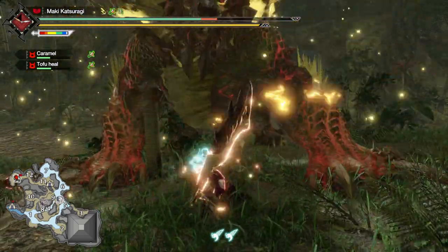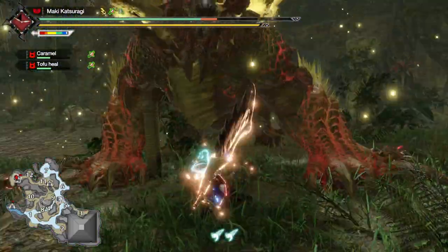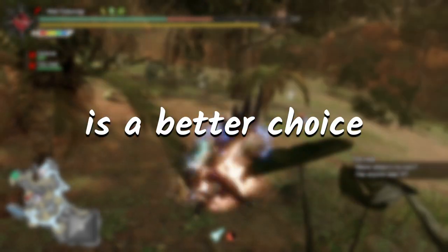If Xenogre does the head scoop, usually Xenogre will do a hip check or a single ground pound — mostly it's going to be a hip check, so dodge out of it. I'll explain in a bit why dodging out of the hip check is a better choice.